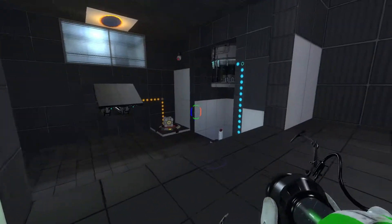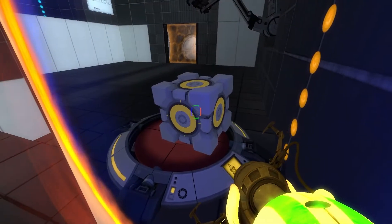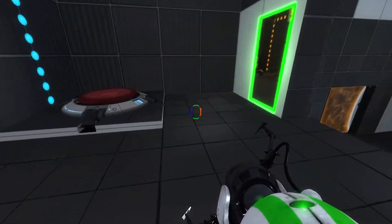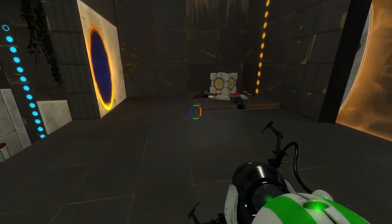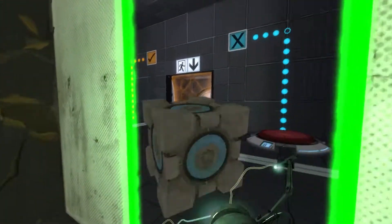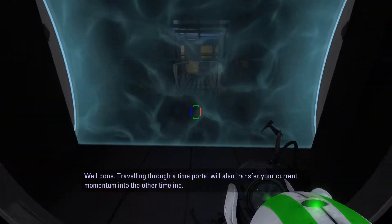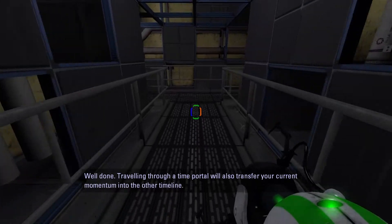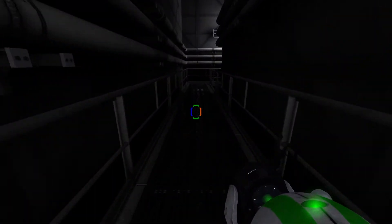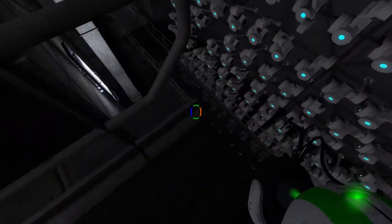But now we have to go back into the present — back to the present. Grab this cube here, bring it over here. And now we can take this cube into the present and complete the chamber. Traveling through a time portal will also transfer your current momentum into the other timeline.